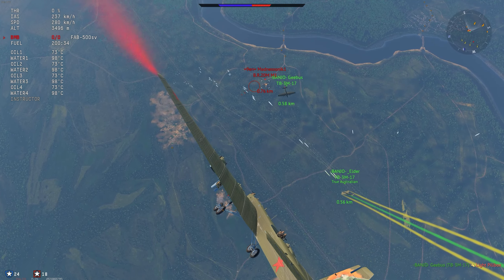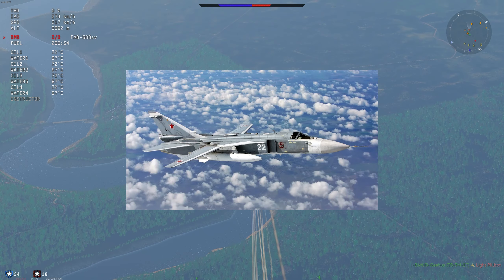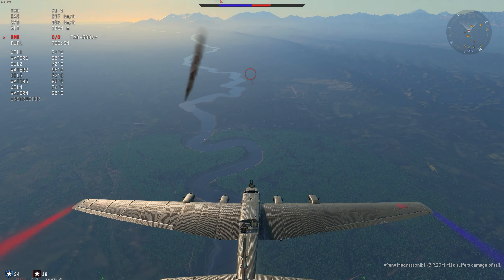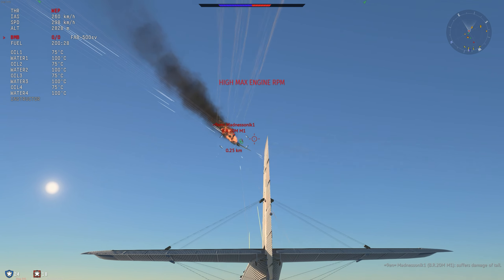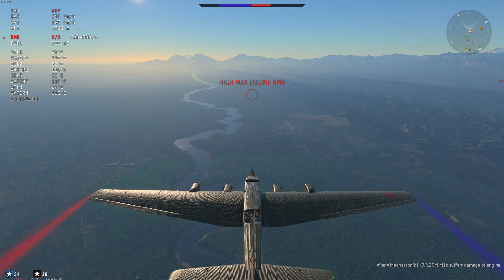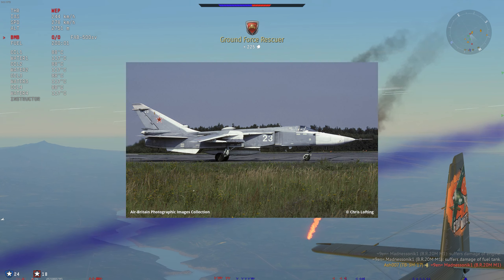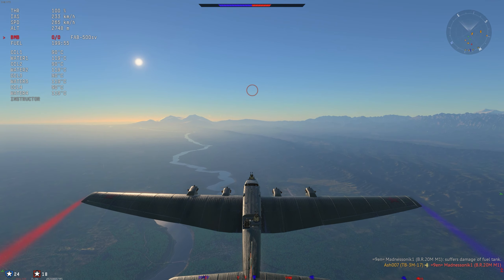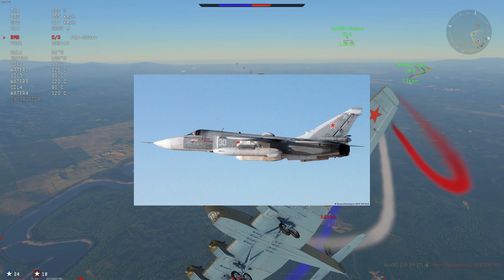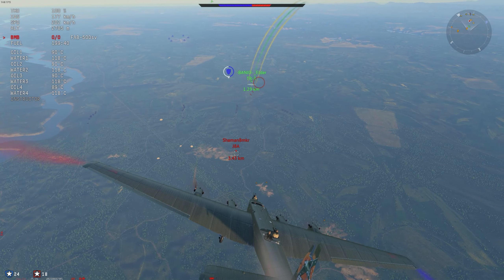Number nine on the list has the NATO reporting name 'Fencer' — the Sukhoi Su-24. It's an all-weather attack aircraft and essentially a Mach 1.6-capable bomber, but also a fighter. The list of things it can hold is incredible: anti-radiation missiles, air-to-surface missiles, air-to-air R-60s and R-73s, hard points for 8,000 kilograms of ordnance, S-5 rockets, S-8 rockets, and various cluster bombs. A very interesting machine that could potentially shake up top tier — it's a swing-wing fighter as well as a bomber, and it looks mean.